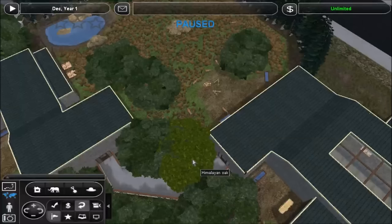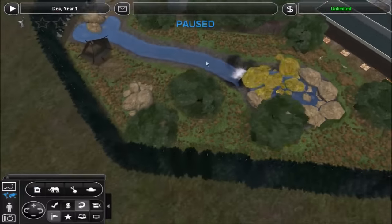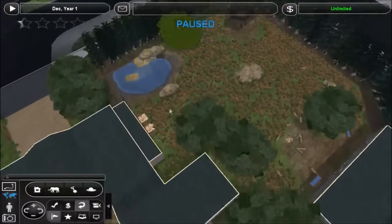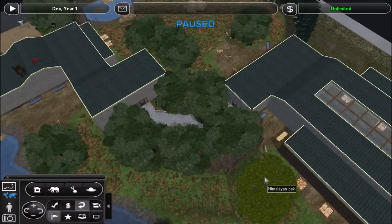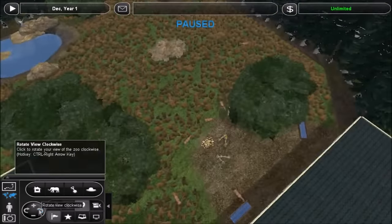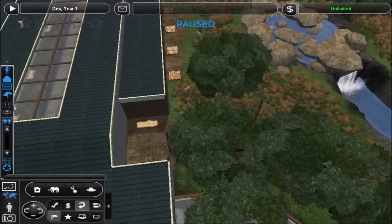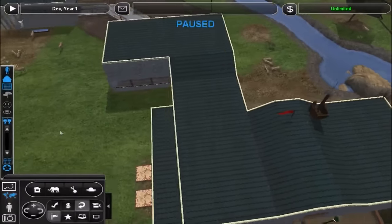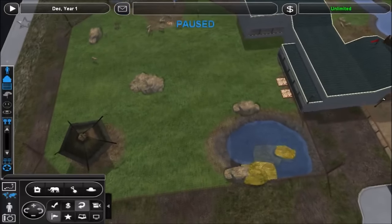Hello everyone, welcome back to the Save the Saiga series. As you saw in the last episode, I did build this second enclosure, so now we have two enclosures on either side of the actual breeding center. This should make the center function a lot better and quicker so we can reach our goal more efficiently. There are plenty of Saiga in either exhibit — a couple over there, one there, a couple over here, and most of the original herd is gathered over there.